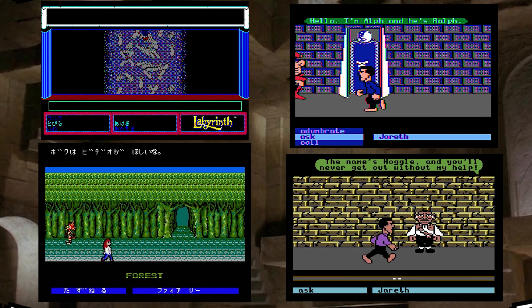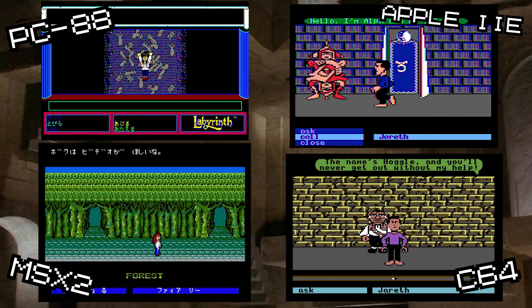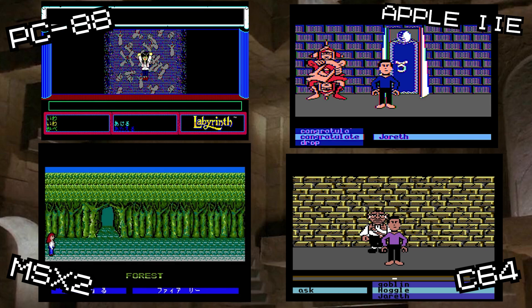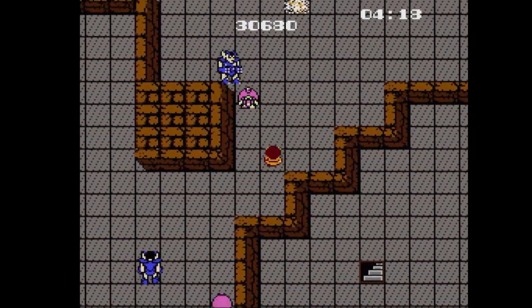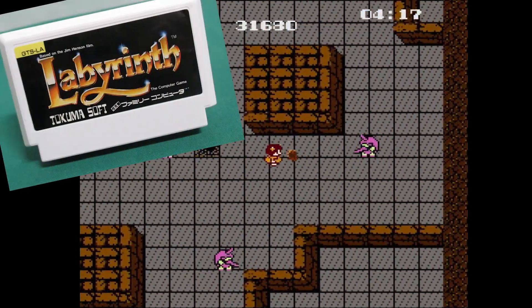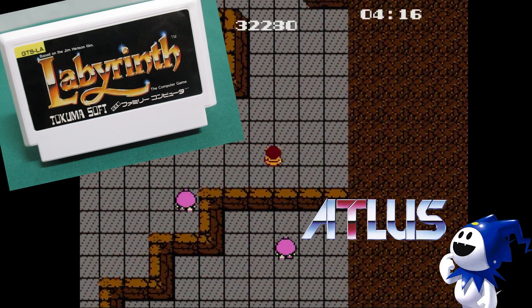Some other computer adventure games based on Labyrinth were also released for the PC-88, MSX2, Apple IIe, and Commodore 64. But here we're looking at the Famicom version, a unique top-down action-adventure published by Tokuma Shoten in 1987 and developed by Atlas — one of their earliest releases.